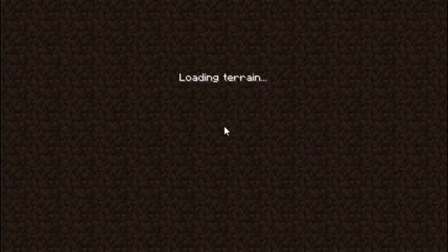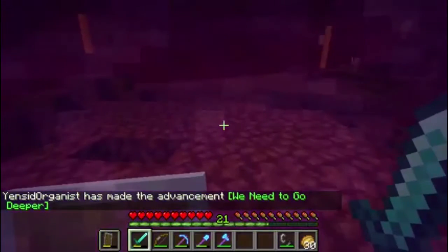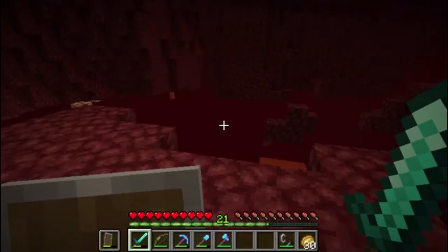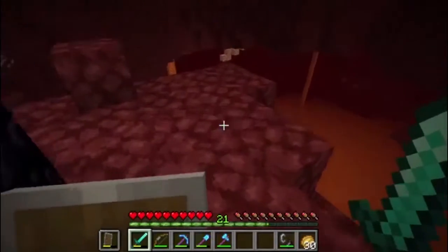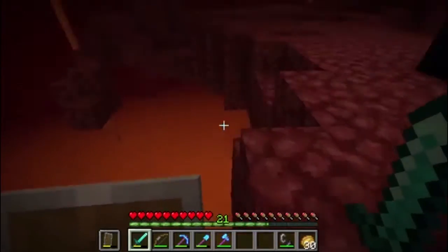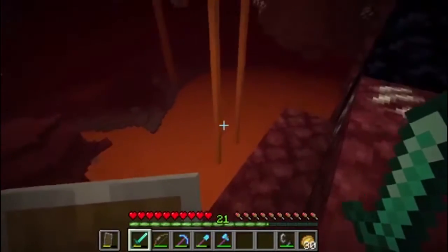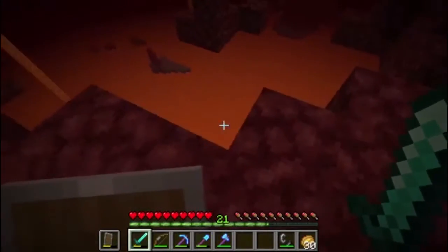We'll see what kind of terrain we generate when we get to the nether. This can be a little bit scary. Okay, it looks like we are in a fairly safe spot. That's good news. The world's lagging just a little bit as everything loads in for the first time. Welcome to hell. We came in a good place. We are right on the edge of a little bit of an island jutting out here over a very, very large lava lake. We do not want to fall down there. It looks like this is at least several blocks thick.